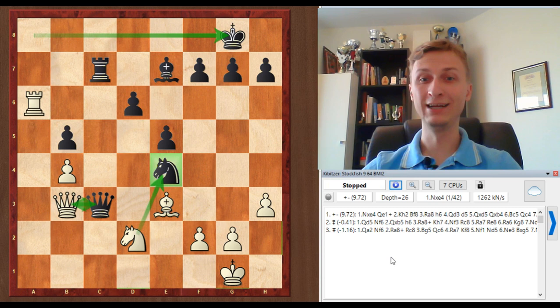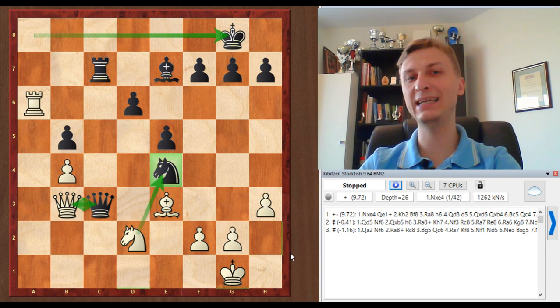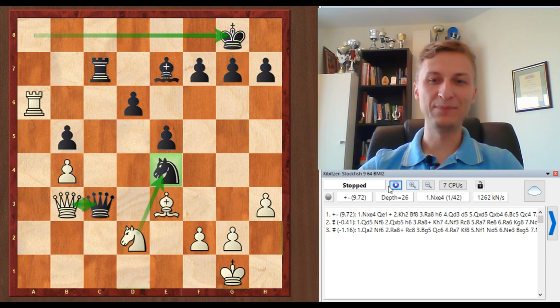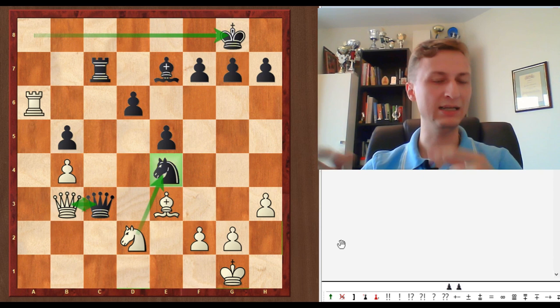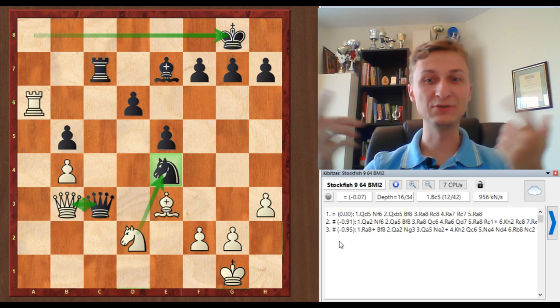At depth 25 the evaluation was Black is better; at depth 26, White wins. At some point it was funny because it was considering Ra8 to be the strongest — Bf8 and Nxe4 — giving an unclear evaluation. But when a human being spots that idea, what do you do? You try a different move order — and that's it, bingo. But the engine doesn't have that. It found Ra8, Bf8, Ne4 at some point, considering that to be best, but then didn't consider the different move order.